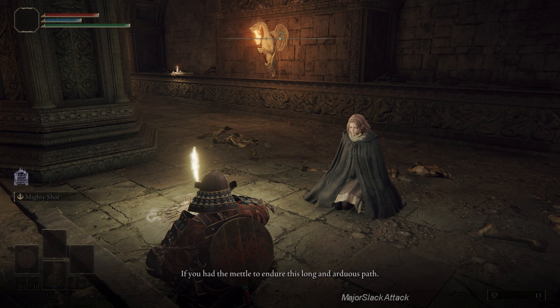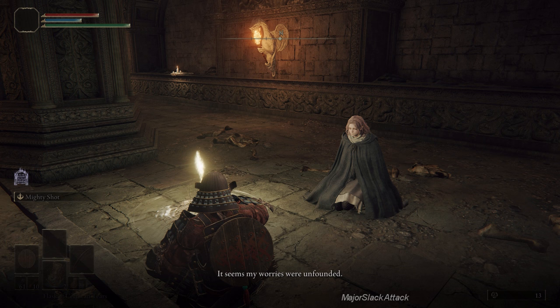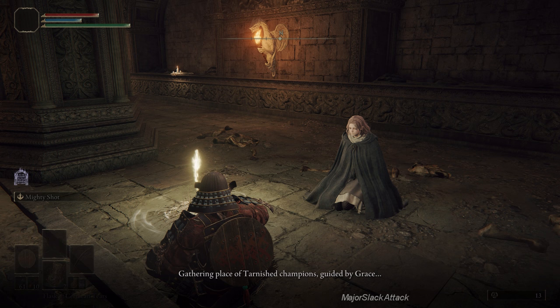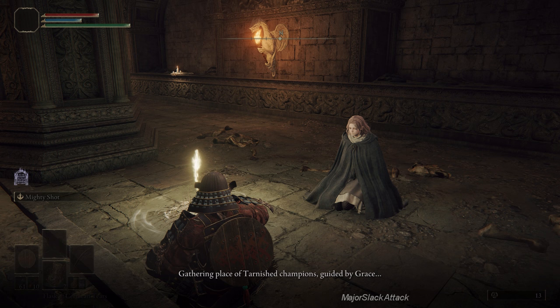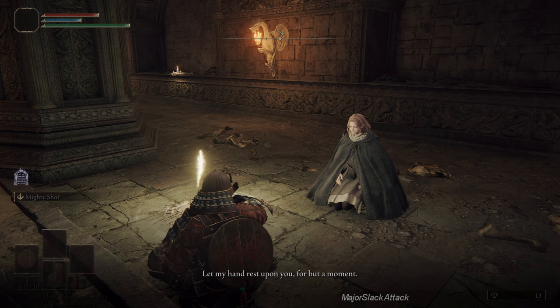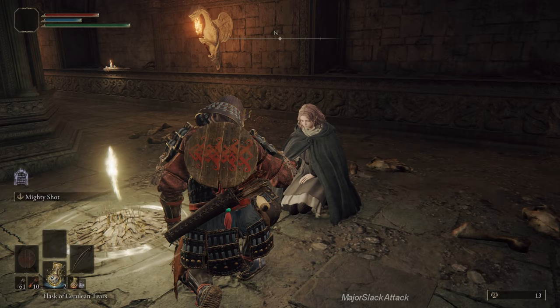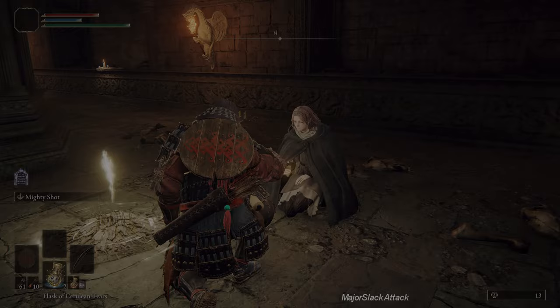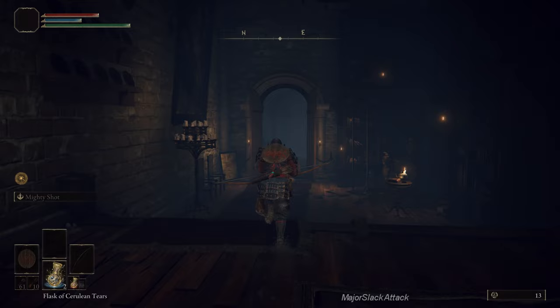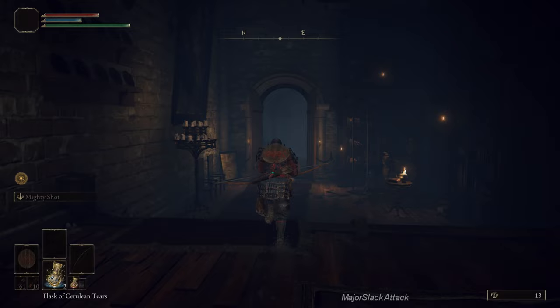Melina has been testing us to determine if the Elden Ring would truly have us, and she's now offering to take us to the Roundtable Hold — a gathering place of tarnished champions guided by grace. Off to the Roundtable Hold we go. There's lots to do there but I'm going to keep this on a need-to-know basis — all we are here for is the Rapier. Once you're here, turn left, go down this passage, turn right, and go all the way down the steps.